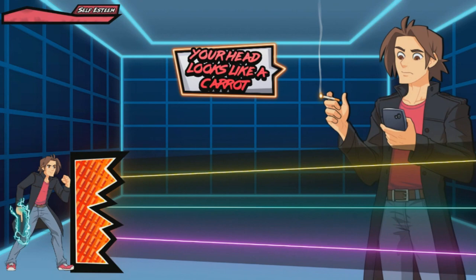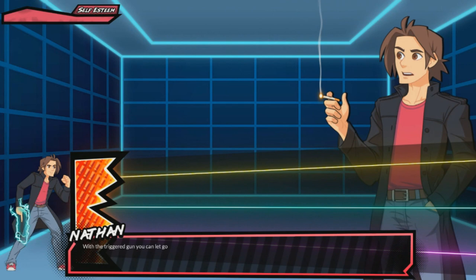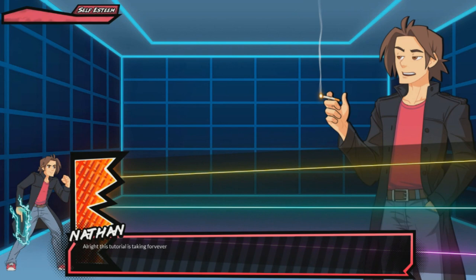Your head looks like a carrot. With the triggered gun, you can let go before the reticles hit, but you'll do minimum damage. Try to sneak in a few triggered shots during bubble sequences to constantly chip away at your enemy's health.